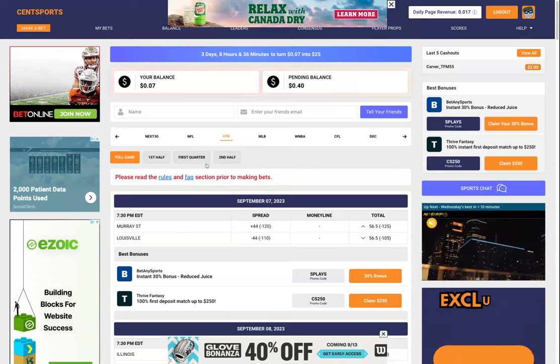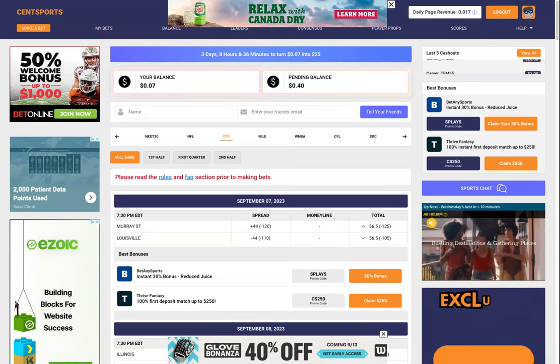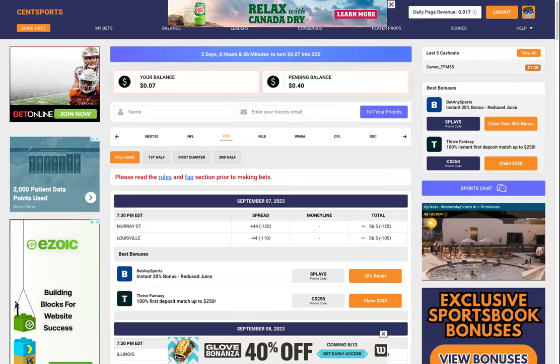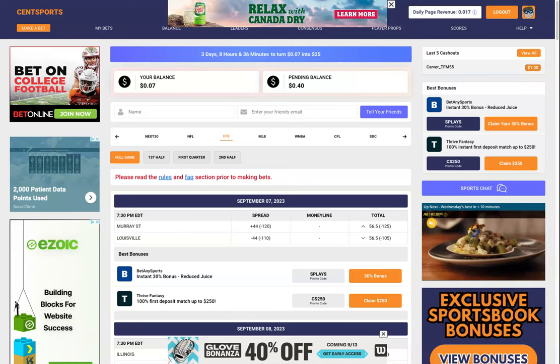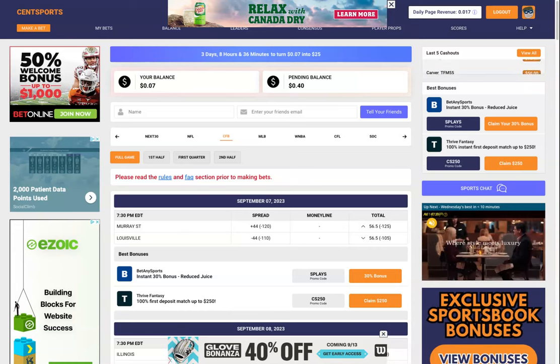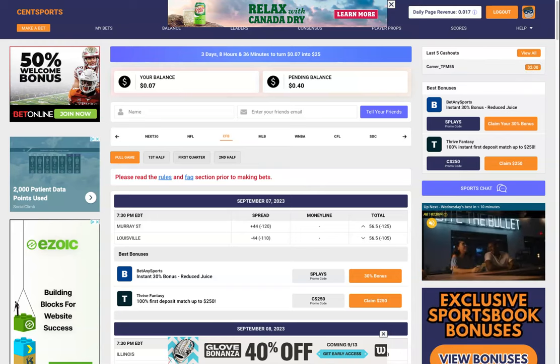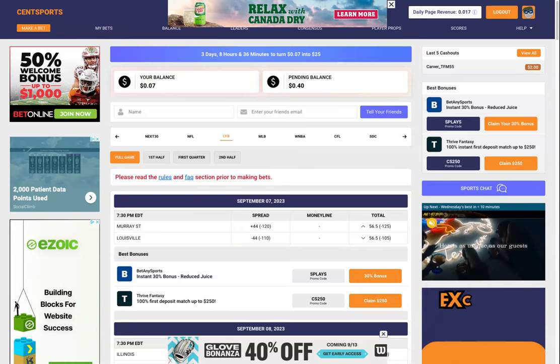The contest starts at 12:01 AM on Monday and goes to 11:59 PM Eastern Standard Time on Sunday. Make sure whatever picks you're putting in on Sunday have the ability to be graded prior to 11:59. We'll also give you a notification when you're putting in a pick later in the day that it needs to be graded in order to be counted.